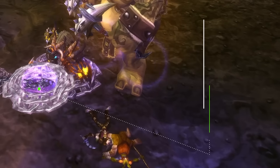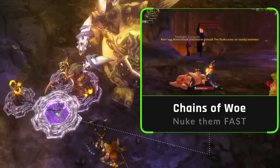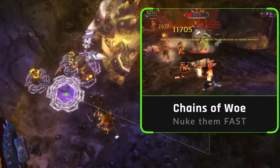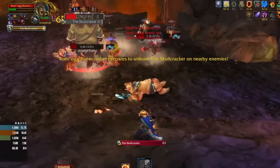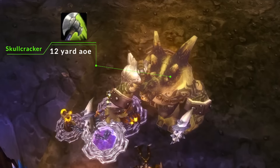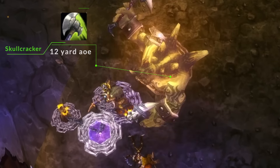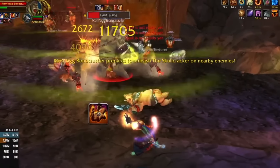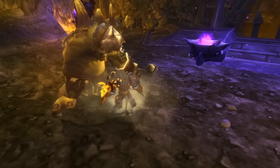The primary mechanic for absolutely everyone is called Chains of Woe. You all get pulled into the boss and need to nuke the Chains of Woe down. If you don't kill the chains in time he's going to do his next mechanic called Skullcracker, and outside of tanks who can survive it, everyone else is likely to die. So you get pulled in, nuke the Chains of Woe, and then run out before he does his AoE Skullcracker. The range is only 12 yards so you don't need to get too far, but better safe than sorry.